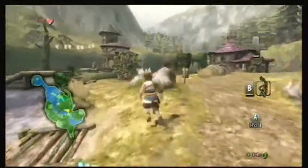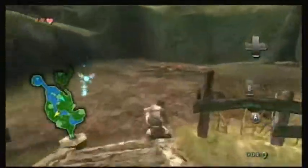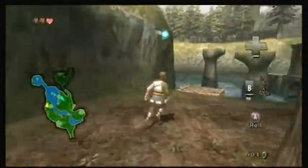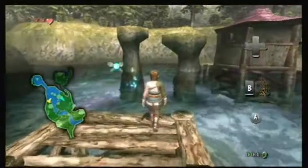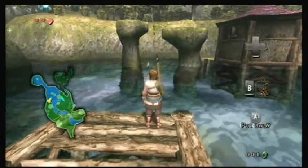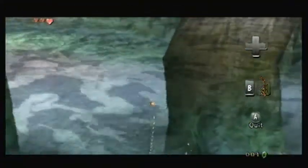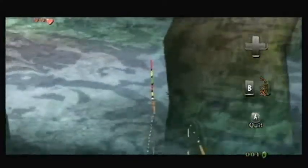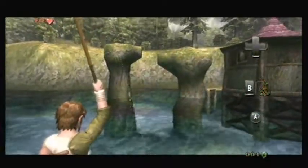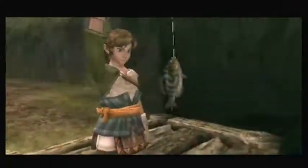Now we can go and catch the cat. Unfortunately, they don't exactly make it clear as to how you use the fishing rod in this game, at least it wasn't clear to me when I first played it. You take it out, throw it into the water, wait for the bobber to go down, then hold the analog stick upwards and pull it back. And that's pretty much it.